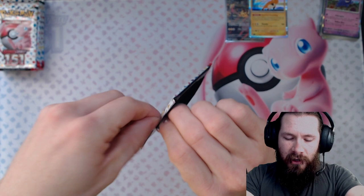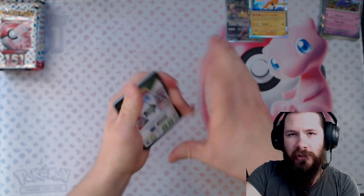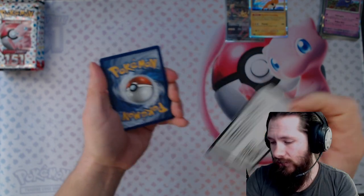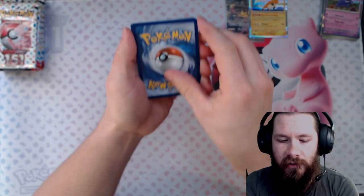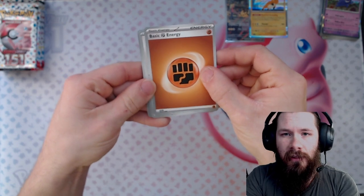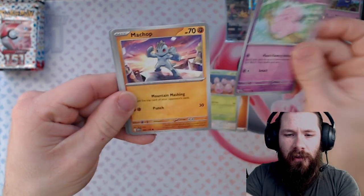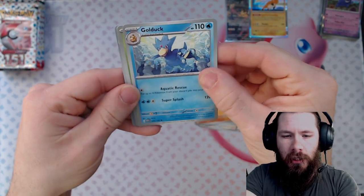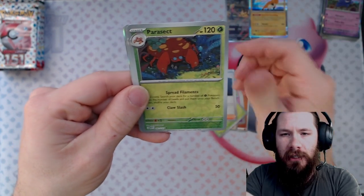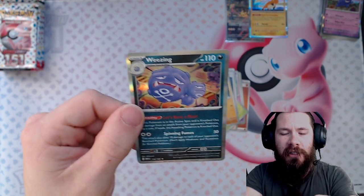Kind of wish they would have printed a little bit more of this set so it'd be a little more readily available. I'm actually starting to question if it will be short printed or if they're just going to funnel it slowly over time — it's just a very demanded set and they really didn't stock all that much of it. Exeggcutor, Clefairy, Machamp, Goldeen, and the Weezing holo — pretty sure I still needed the Weezing.